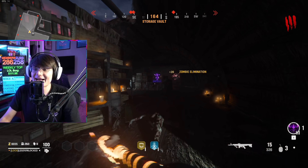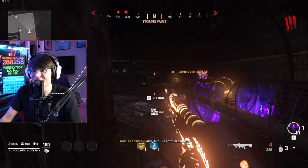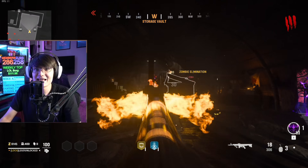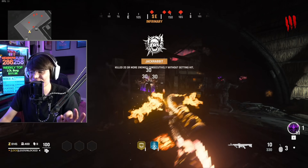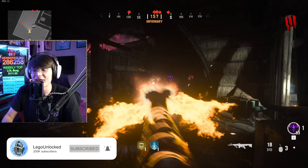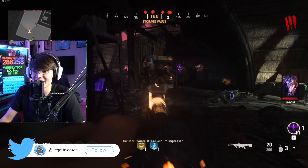Welcome back guys, and it is finally time — there is officially a pack-a-punch camo in Vanguard Zombies. This has been many many months in the making. This game has been out for 60 plus days and they have finally spent the time to make a pack-a-punch camo, and we're going to fully review everything about it. Since it took so long to make, you'd think it would be pretty amazing.